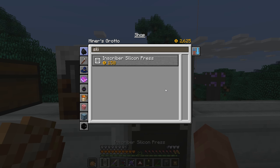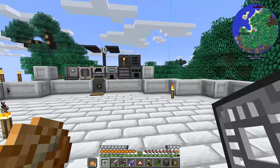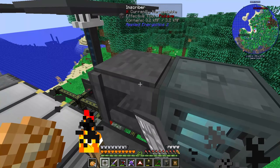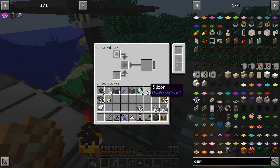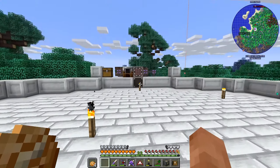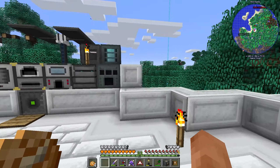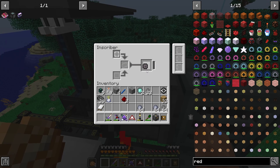We can just buy the silicon press instead of spending time finding another meteor — there we go. Now we throw it into the inscriber with some silicon and clay. We need two of these, and two redstone as well. Silicon goes in here, redstone in the middle — there we go. We can now make the advanced inscriber which is much easier to use. In the normal mod you'd have to use the basic one over and over again, which is just crazy.